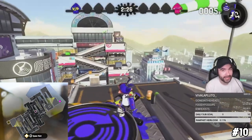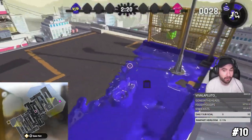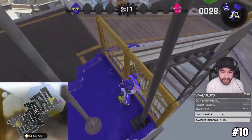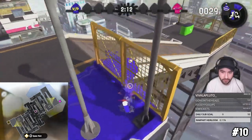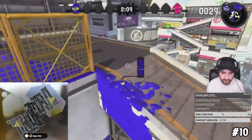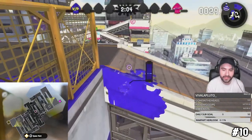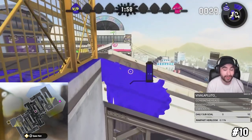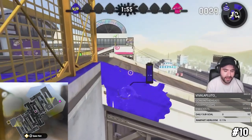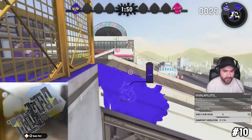Starting off our list at number 10, we have Moray Towers — and we're going to be coming back here quite a bunch. Moray Towers has a bunch of great spots, but a really good and easy one to get to right away is off at spawn. What you want to do is shoot your gun right there on this wall, get over here, and simply swim up this part. This is a great place to practice swimming up a wall in a really tight spot, and it's really easy to ink up.